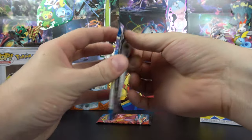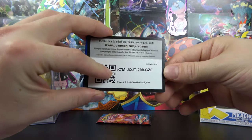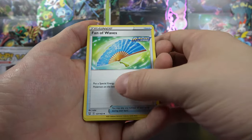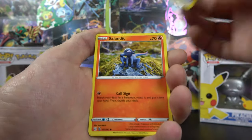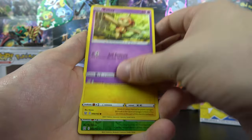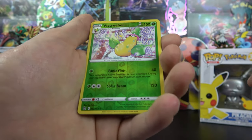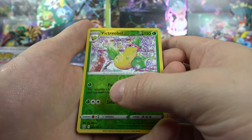We started out strong with this ETB — it's been kind of slow in the middle. Let's hopefully end it off strong. We have a Dottler, Fan of Waves, Pignite, Bronzor, Salandit, Gligar, Ball, Toy, Electabuzz — that's kind of a cool art. Victory Bell is the reverse. I'm such a fan of Victory Bell — it's kind of a cool looking card.